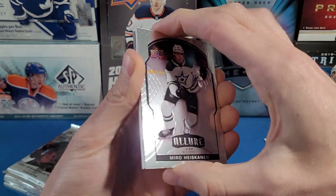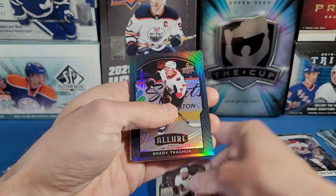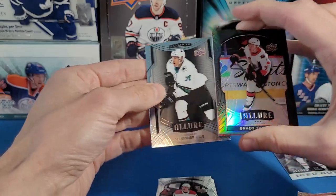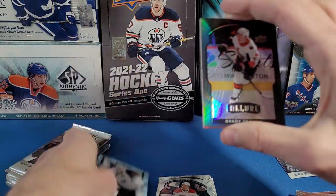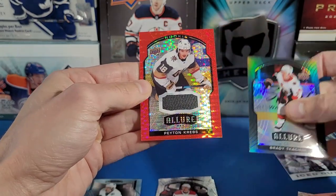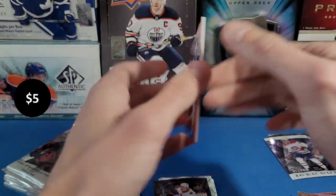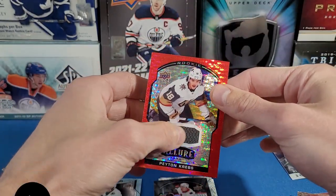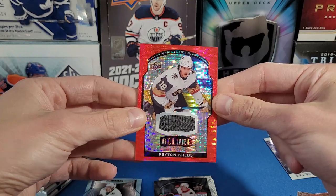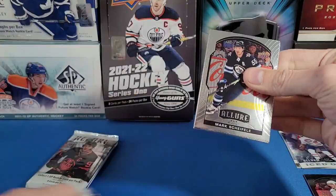Fifth pack — got something kind of thick, probably a jersey card. Miro Heiskanen, Phil Kessel, Brady Tkachuk short-print, Jake Evans rookie, Alexander True rookie. This looks like — oh nice — Peyton Krebs jersey card! It's a red rainbow jersey. Nice clean card there. That's our third Peyton Krebs card of the box.